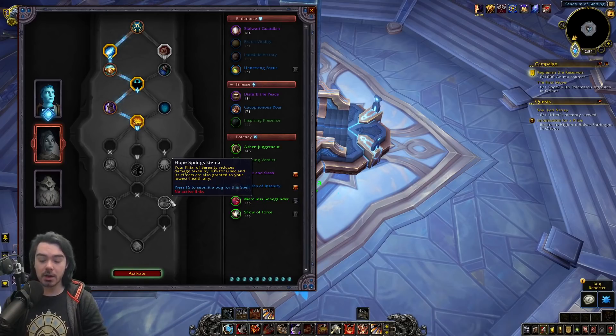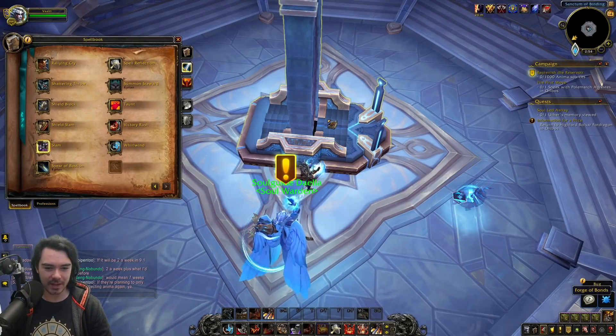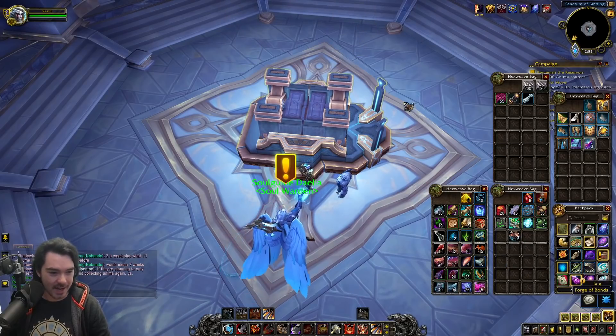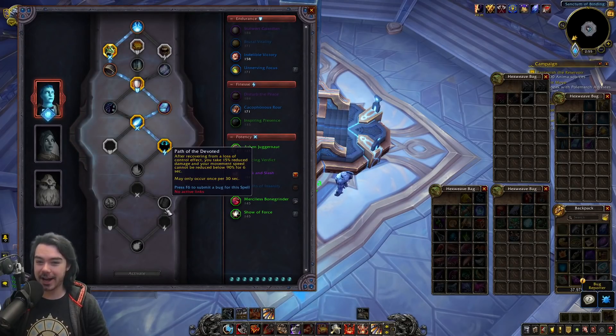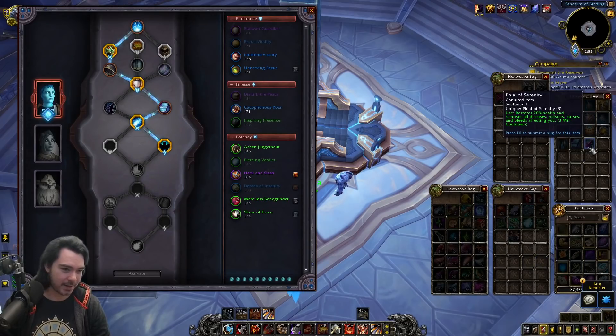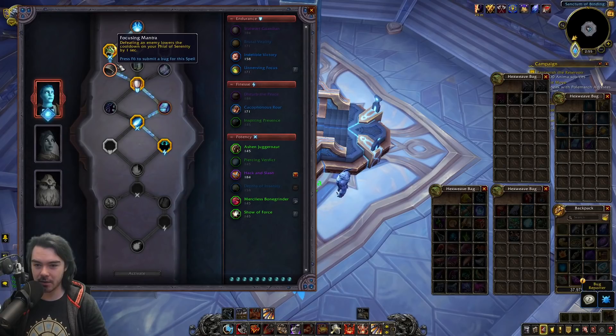Option two is Hope Springs Eternal: your Phial of Serenity reduces damage taken by 10% for 8 seconds and its effects are also granted to your lowest health ally. Bear in mind Phial of Serenity gives back 20% health and removes all diseases, poisons, curses, and bleeds — it's pretty strong. So you're giving your teammate 20% more health, 10% reduced damage taken, removing all those debuffs and potentially making them immune.